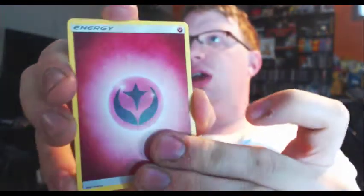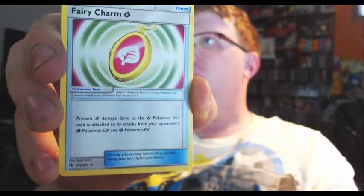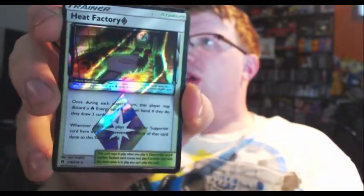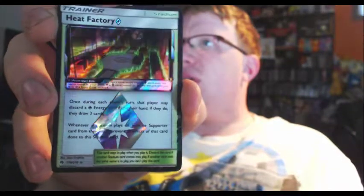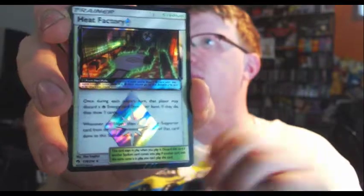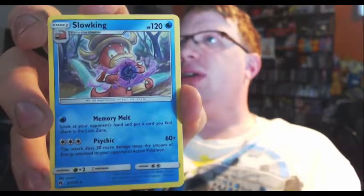This is a really, really big set with 200-something cards, and there aren't many foils that aren't the GXs, which is also weird. Energy, Gogoat, Moo Moo Milk, Fairy Charm, Onix, Ralts, Cyndaquil, Pineco — that's the same order I found those two in last time — Combee. Heat Factory: during each player's turn, the player may discard a Fire Energy card; if they do, they draw three cards. If a player plays an item or supporter card, prevent all effects from that card on this Stadium — so it can't be removed that way, though Stadiums and attacks can still remove it. And Slowking.